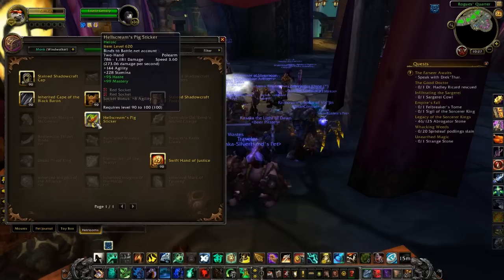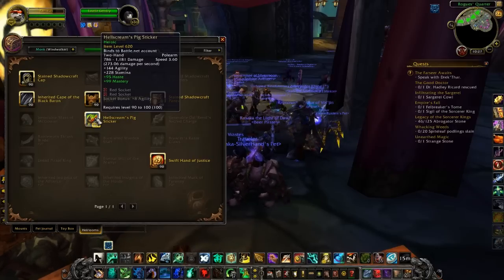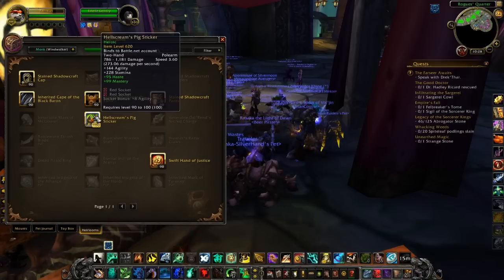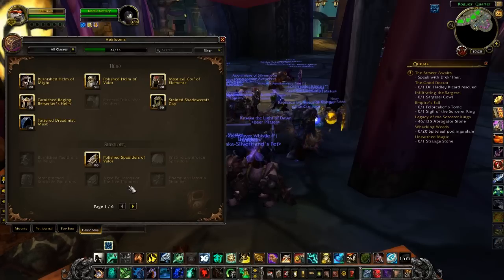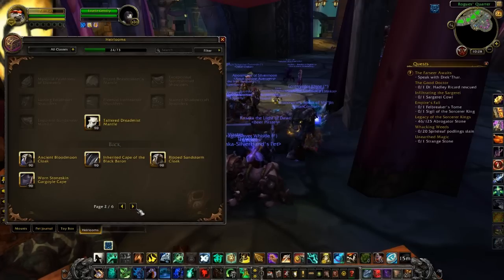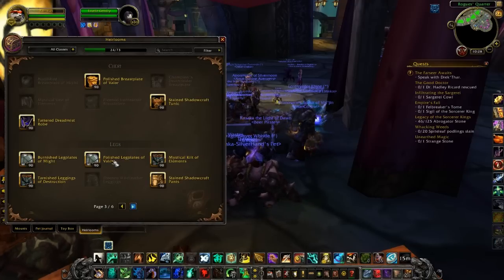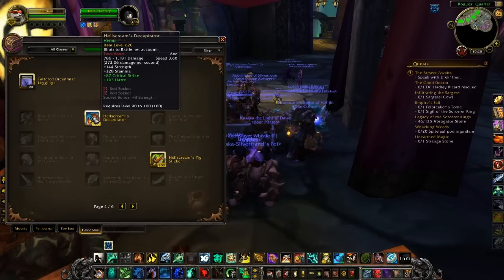Even the Hellscream heirlooms that drop off of Garrosh Hellscream from Siege of Orgrimmar show up here — like Hellscream's Pig Sticker. If you have two versions, it will automatically default to the higher one. Under All Classes you can see heads, shoulders, cloaks, chests, legs, weapons — including the Hellscream Decapitator. I have both a heroic and a regular one, and it automatically shows the heroic version.